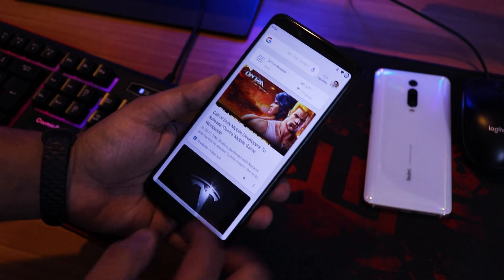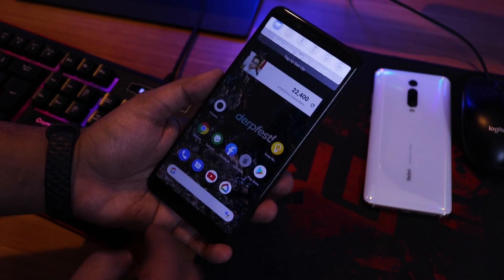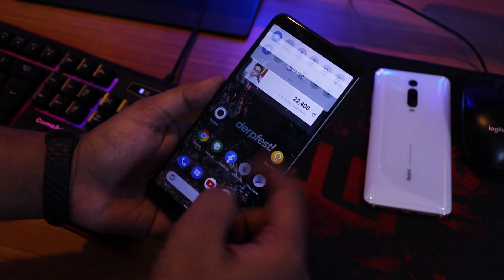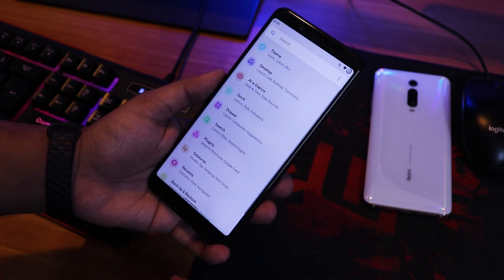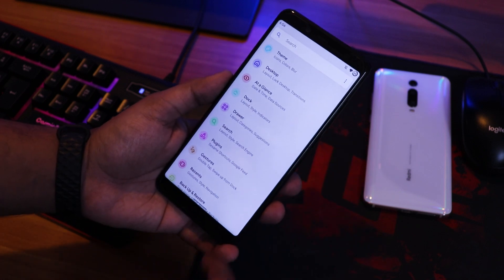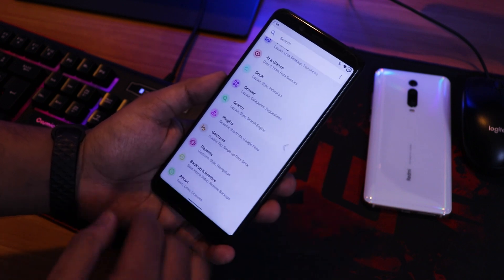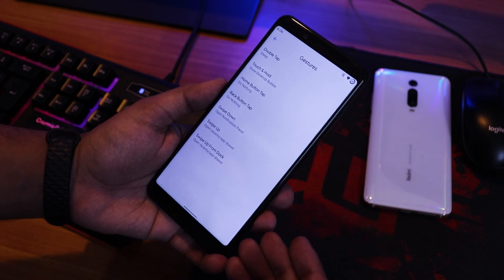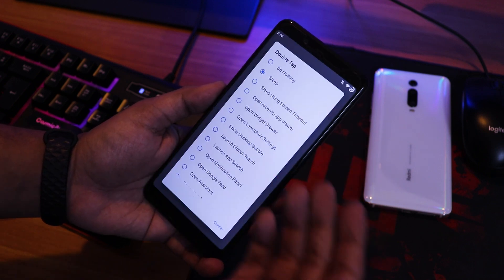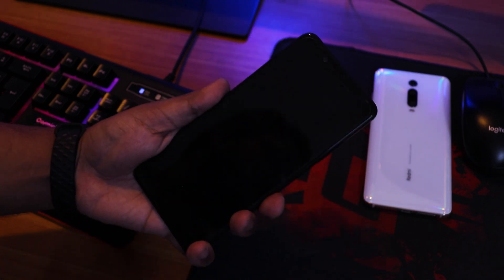The stock launcher shows Google Discover to the left. Swiping down brings the notification panel and swiping up opens the app drawer. In the launcher settings, under gestures, there are swiping gestures and double tap to sleep, which I've set so I can double tap anywhere on the home screen to lock the device.